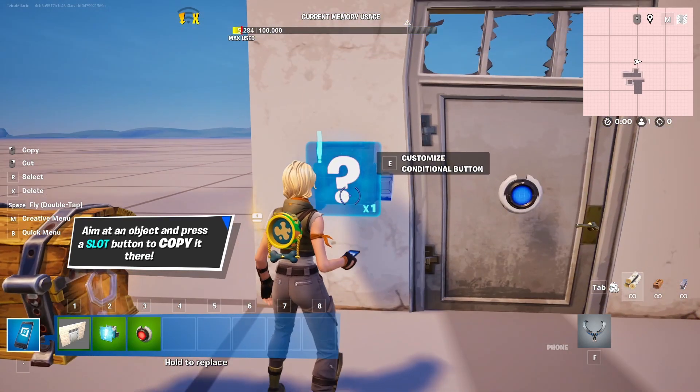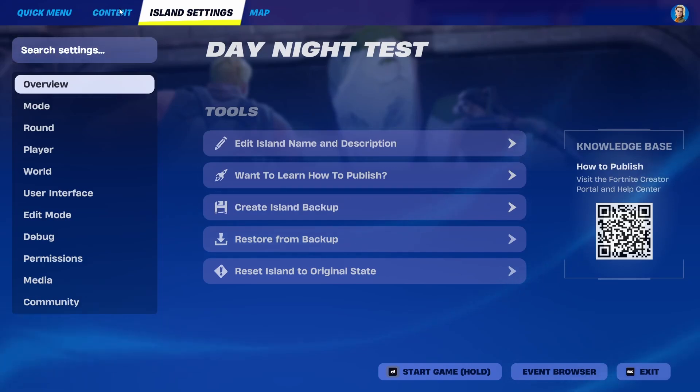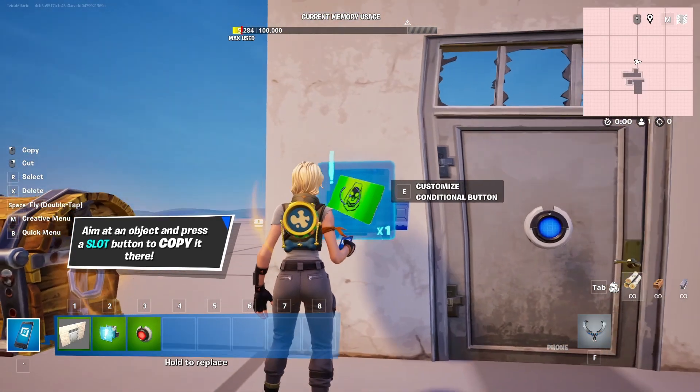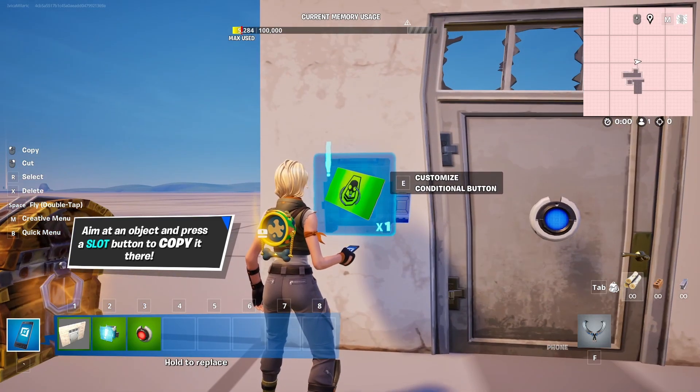We're going to drop that green card into it. So we're going to go into the content, cards, and simply select the cards you want — you can do any card — and state drop. As you can see, it accepted it and set it inside of the conditional button.